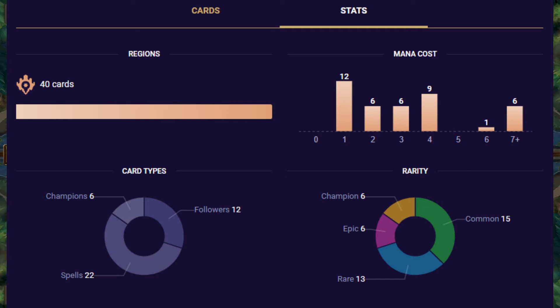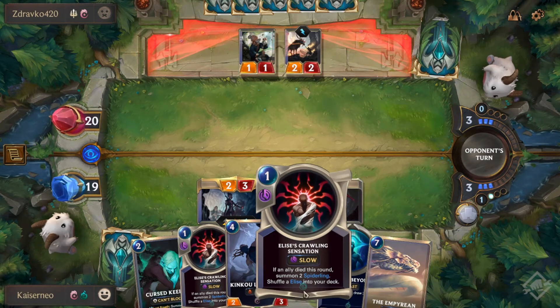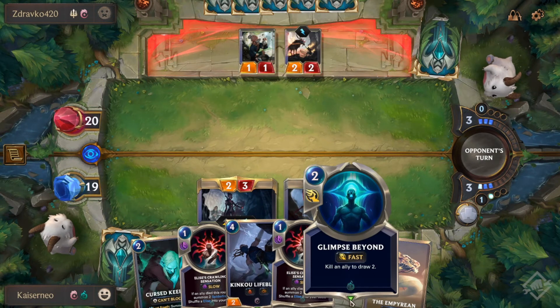Late game spells like Progress Day can boost your hand when it's running low, while Hextic Transmogulator can be a risky way to get some more power on the board. Regardless of the spells you use, Puff Cap Peddler is the way to put more Mushrooms into the opponent's deck, and the way you trigger him is by casting spells.